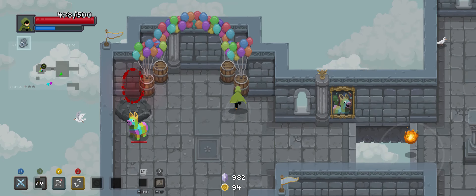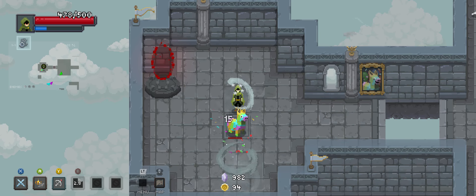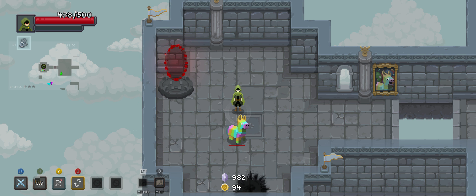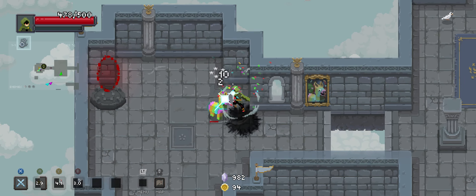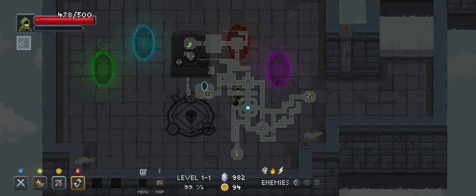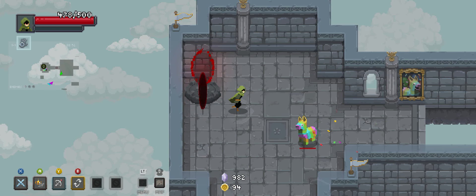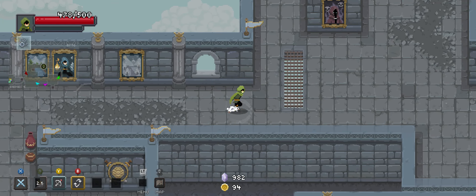I thought I saw Taffy over here. When you run into Taffy early, it's just — you're going to have a difficult time busting the pinata this early in the run. Unfortunately, probably going to have to let that one go.